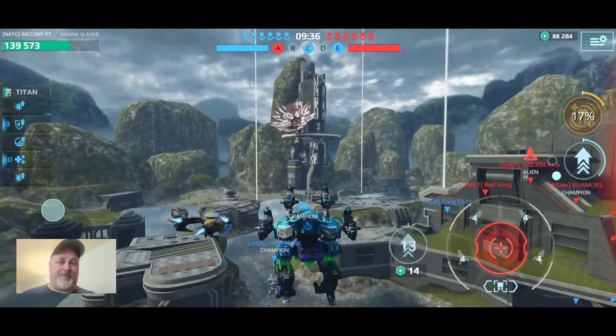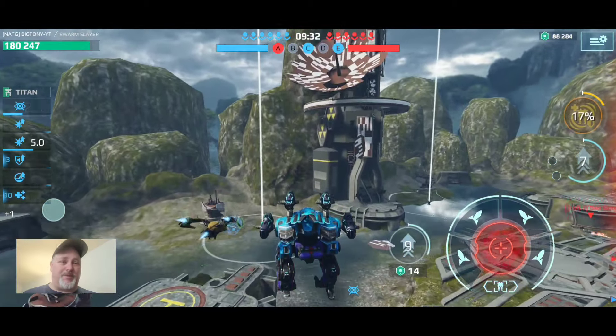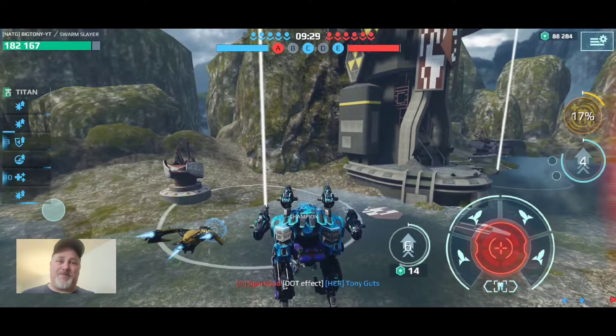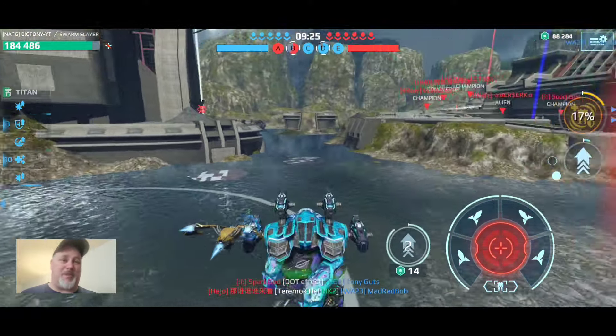Let's start off with the Raven. The Raven is an old bot — this is a Griffin 2.0. Two jumps, and that's about it. In the air, it's a flying target. It has no stealth, no protection, no special damage points.